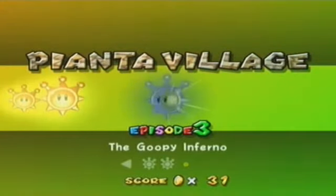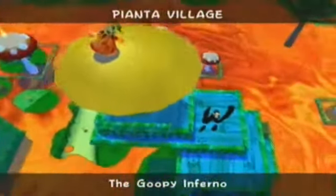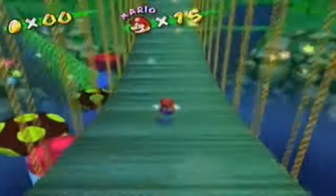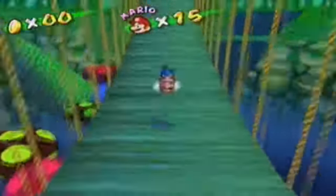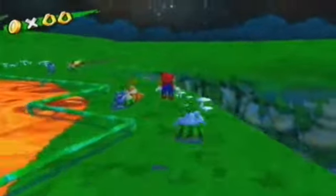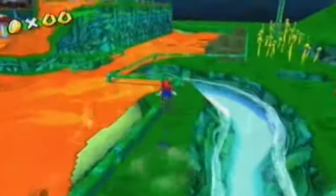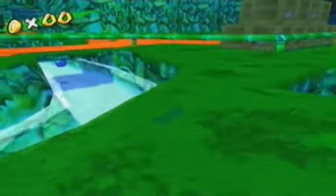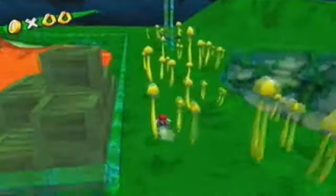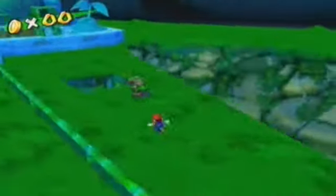And now on to the next episode - Episode 3: The Goopy Inferno. This mission is actually rather special because it's a floodless mission, but you lose FLUDD right from the start, so you have to do the entire mission without FLUDD. It's a pretty cool one though. You have the mayor, and he's on top of that gold mushroom over there, and the entire village is covered in goop. I've seen people do this in really fancy ways, but I'm not really that good at it, so I'm just gonna show you the normal way to do this.